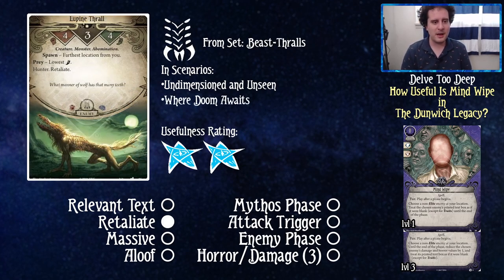Lupine Thrall has hunter and retaliate, four attack and three health — meaning you'll need to take multiple attacks against this guy. That's going to require more swings unless you have other shenanigans. Getting rid of retaliate is strong, and this guy is relevant enough to be a two out of five for Mind Wipe rating.